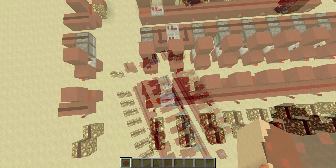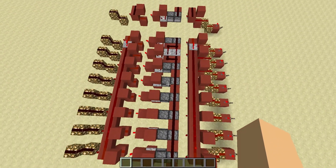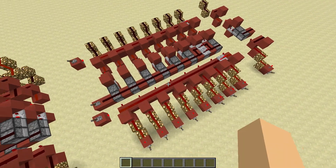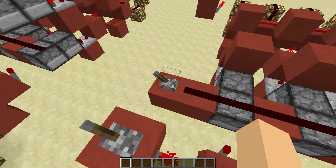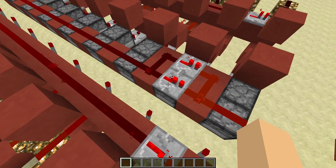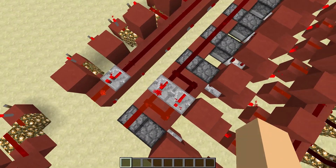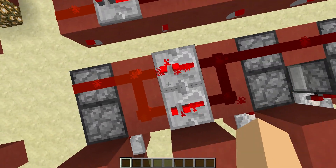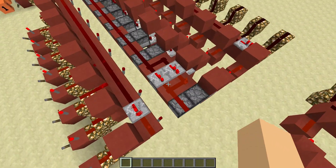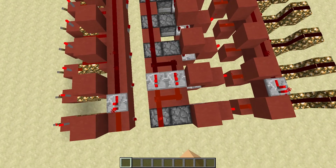A problem you will find when building this is that redstone only travels 15 blocks before running out. To combat this, we can extend it. What we've got over here is a byte of data — eight bits. If we turn this on, you'll see the signal will just about manage to get here, so we need to extend it. Because of quasi-connectivity — which you can find on the Minecraft wiki — we basically need to put two repeaters here so this signal will power the dropper underneath, and this one lets the signal go round.